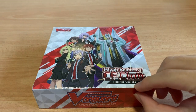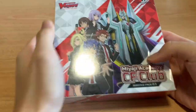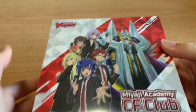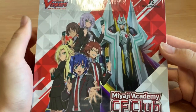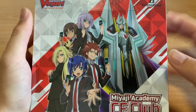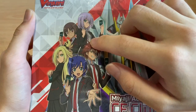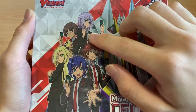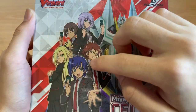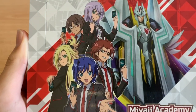Oh wait, is it Booster Pack 3 or 4? Yeah, it's 3. B204 is out in Japanese. So before we get into the box, let's have a look at the artwork. I'm really excited for this box because it includes clans Royal Paladin, Narukami, Oracle Think Tank, Nubatama, and Gold Paladins. Team Miracle 4 will be using 4 of the clans except for Narukami.